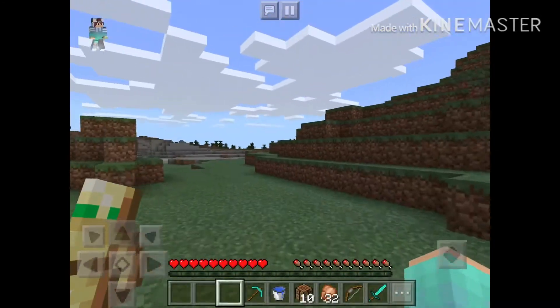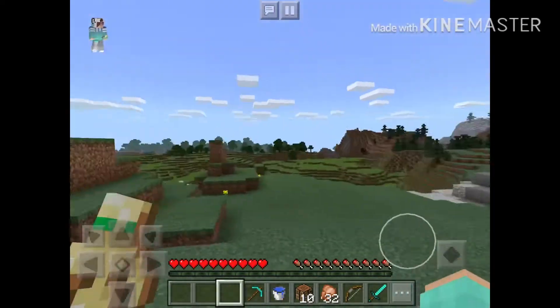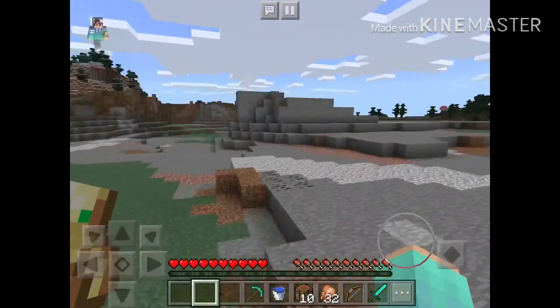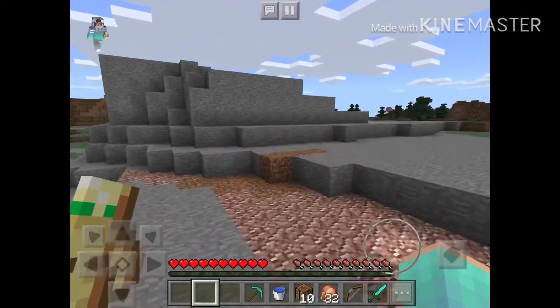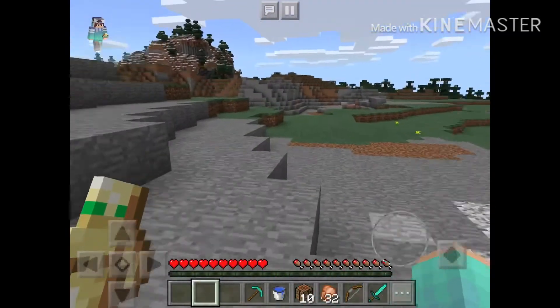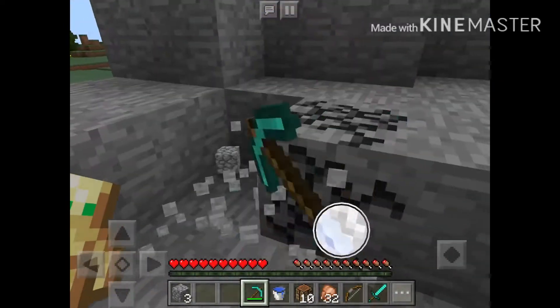Let's go look for some. Obamium can only be found in extreme hills, and it can actually be found on the surface. So in case we need some blocks, let's mine some and get some cobblestone.